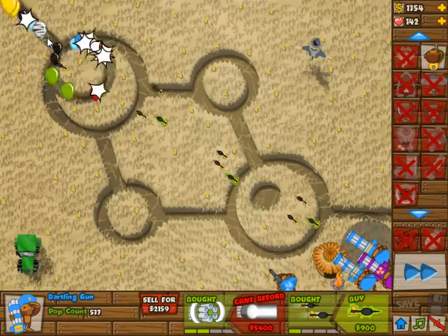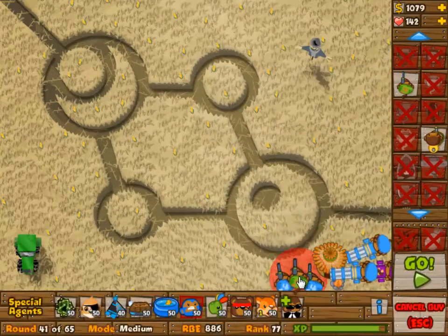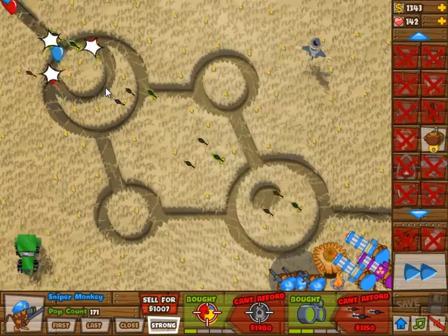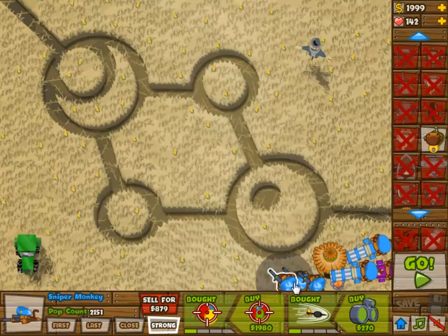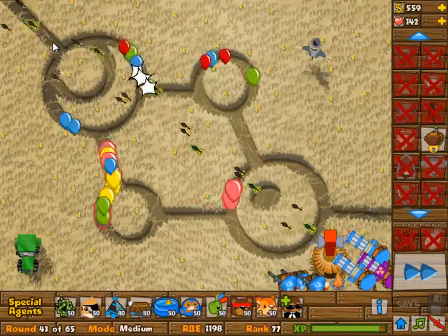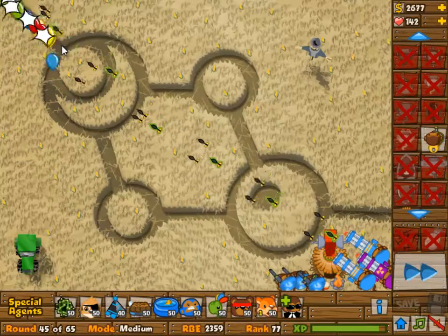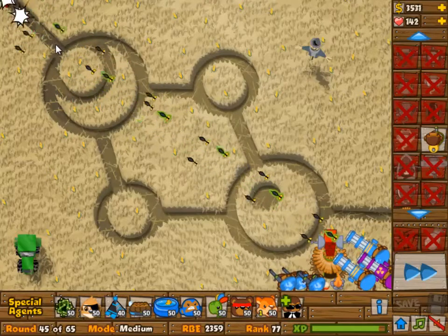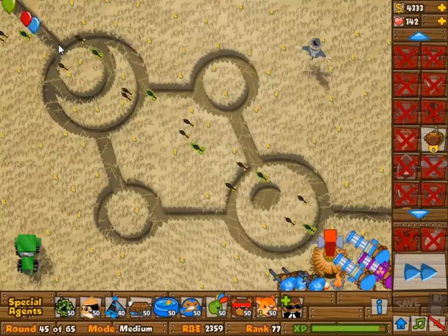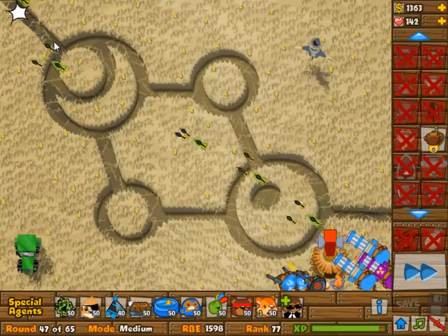I don't think the sniper has camo detection yet. He doesn't need to have camo detection at all because he's just there for the lead balloons in the beginning, and now they're there for fire support. They're all set to strong as usual — they're all one and one now. The village is one and one now as well, going to be two and one. Obviously there's no need to get camo detection on the village because the dartling gunners already have camo detection, and it's way cheaper to get the upgrade on the snipers themselves. One and three sniper then for wave 46 — oh, I wish we were at 64.